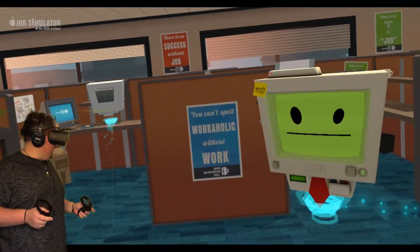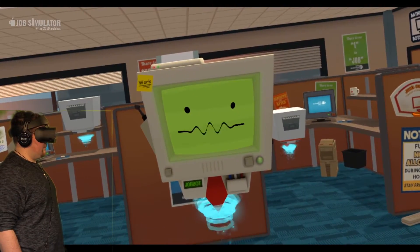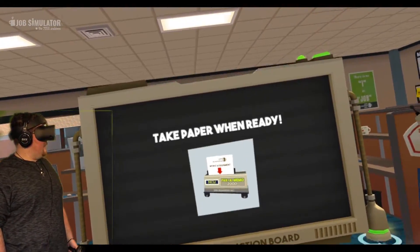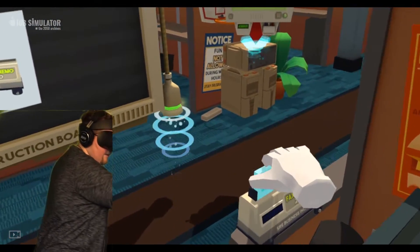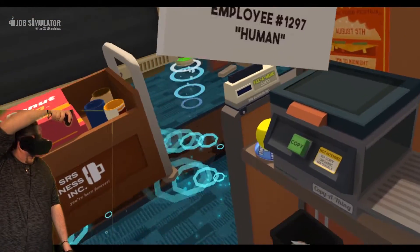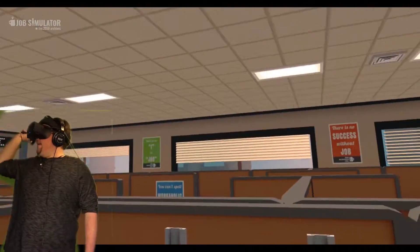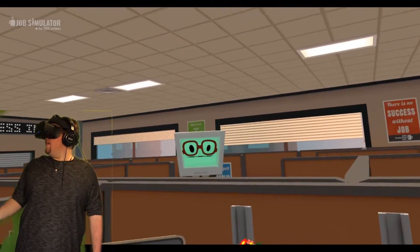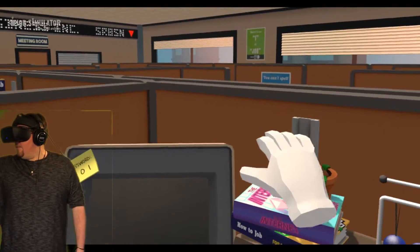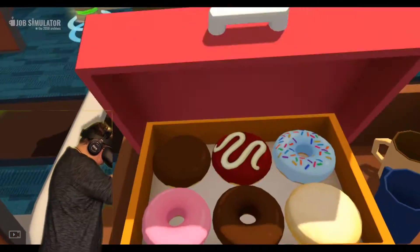Ooh, this is interesting. Hello, human. Welcome to an accurate simulation of office worker. This is accurate. Take a look at this board for instructions. Alright, take paper when ready. I have a very small area to work with. Workers would traditionally start their day with an addictive liquid stimulant. Employee 1297. Human. I can't actually give the finger in this game, I can just give you a thumbs up. You're doing a good job, bro. That's a painting right there, I think. We gotta eat some donuts now, huh?